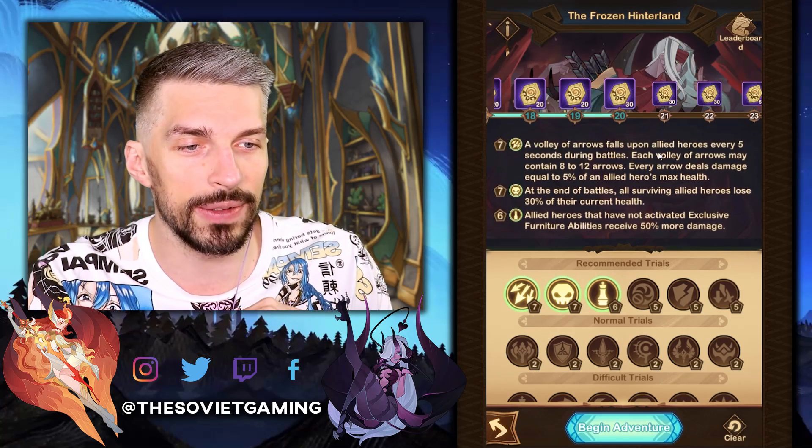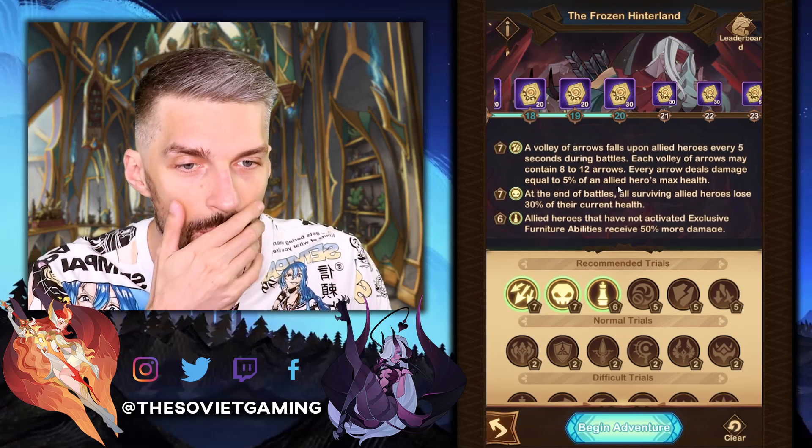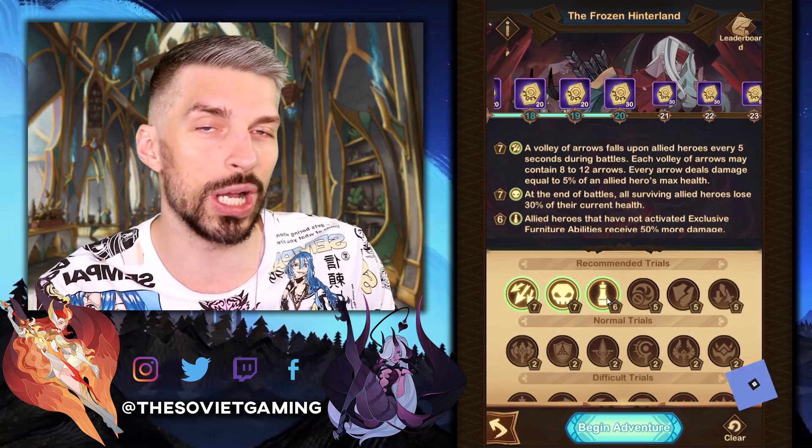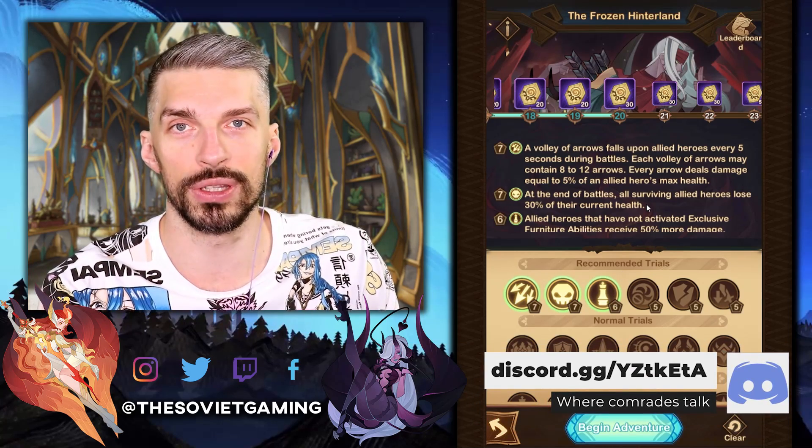Allied heroes that have not activated exclusive furniture abilities receive 50% more damage. Oh my god. So basically with this one we don't want to use heroes that don't have their furniture on them. Next one.